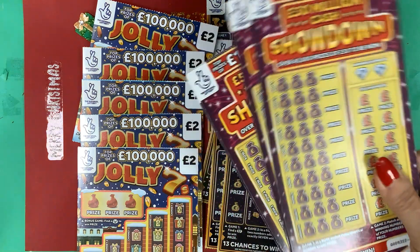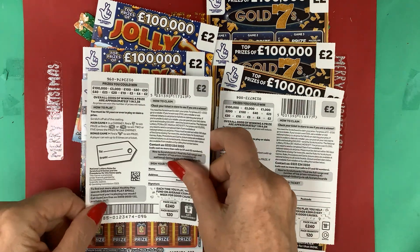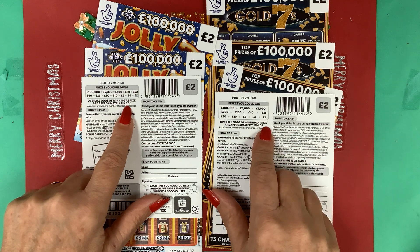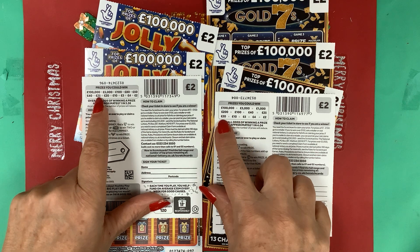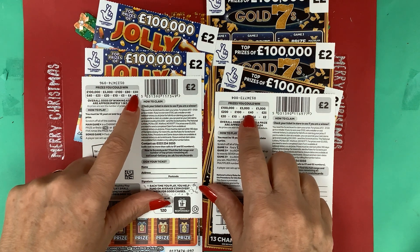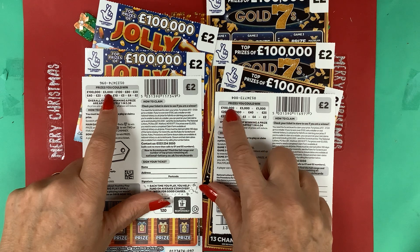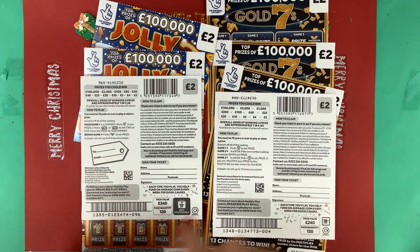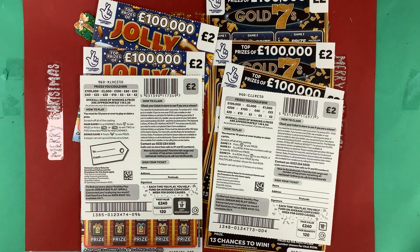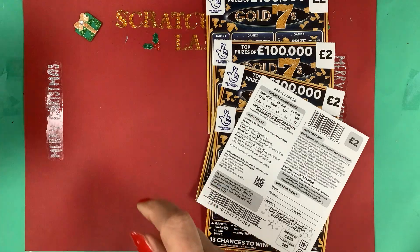I've also got five more from my lucky shop. Let's have a look at the comparison - Jolly Sevens is one in 3.38 and Gold Sevens is one in 4.04 chance. You can win 2, 4, 5, 10, 20 on both. On Gold Sevens you can get 25, and on Jolly Sevens you can get 40, 50, 80, 100, then 5,000, but Gold Sevens also has 200, 1,000, 5,000 and 100,000 pounds. You can win eight times on Gold Sevens and 13 times on Jolly Sevens for a full card. The Jolly Sevens have been pretty good to me so fingers crossed!